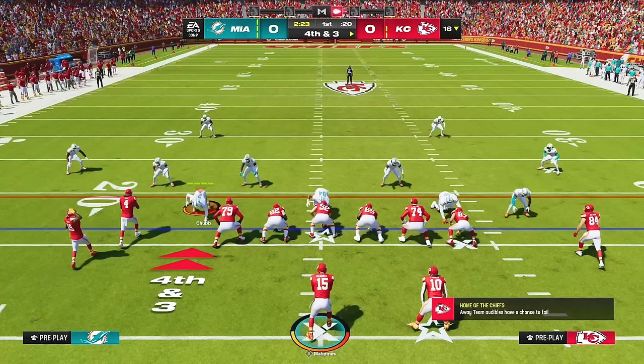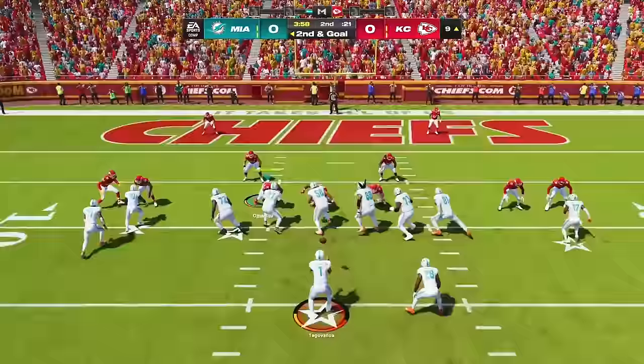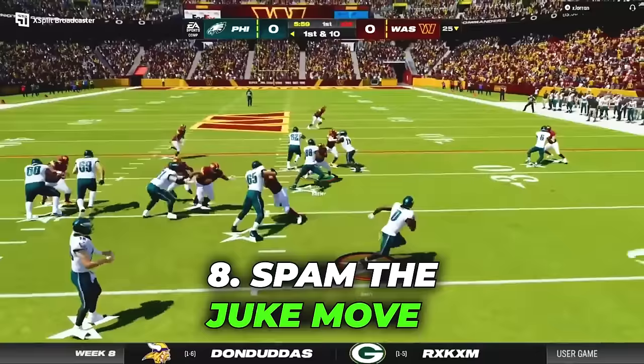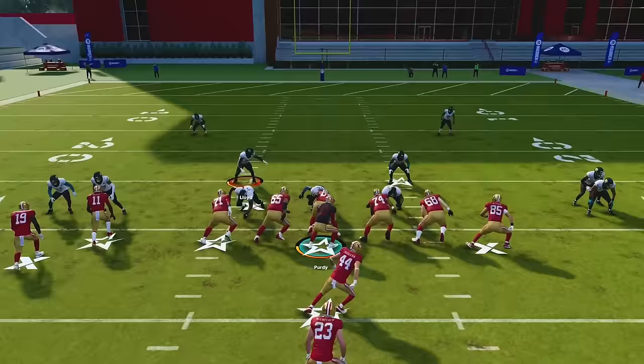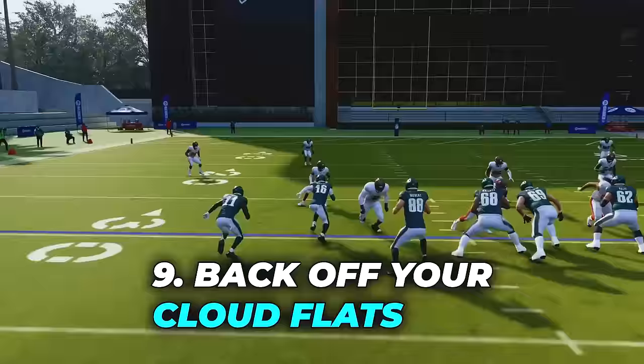Tip number seven is to only use fast handoffs. If you have a right-handed quarterback, your handoffs will be faster to the left, and if you have a left-handed quarterback, your handoffs will be faster to the right. Going against this rule will result in a slow handoff and often a loss of yards. Tip number eight is to spam the juke move, as it is by far the best skill move in Madden 24. Juke moves evade the CPU and often evade user-controlled defenders as well. The other skill moves are less effective — spin moves don't break tackles, and hurdles often result in fumbles.